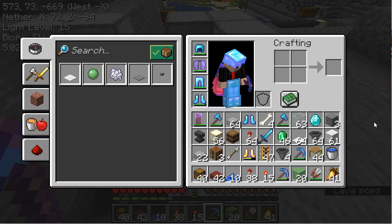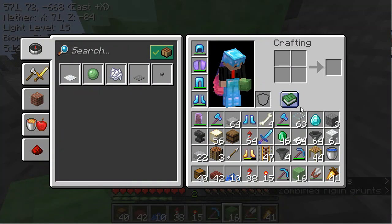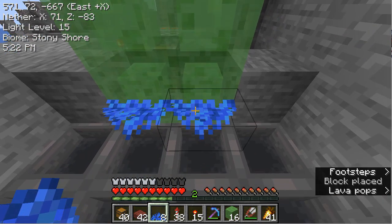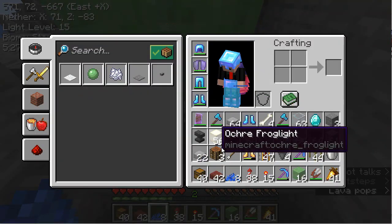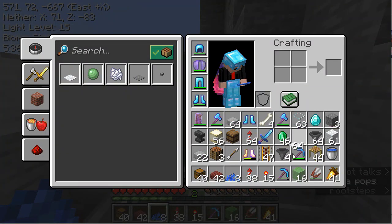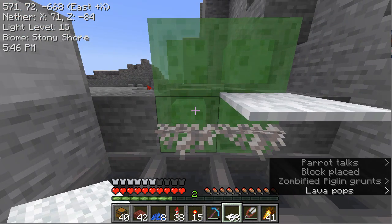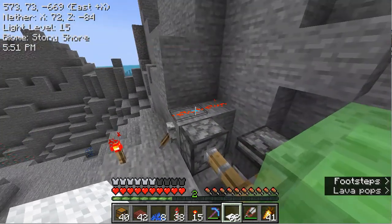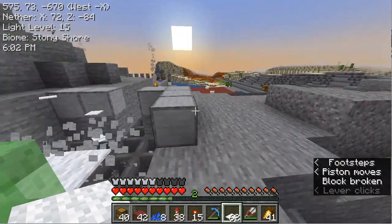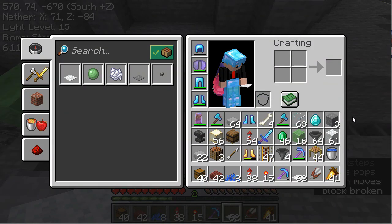To finish this off, we place these blocks here, then take our coral fans and add them there, and then take our white carpet and add it there as well. Now if we turn this on, it starts mass-producing carpet.